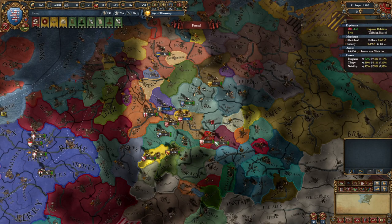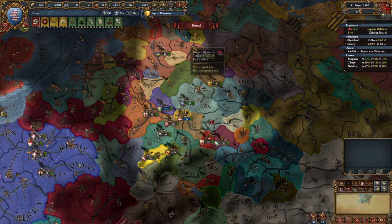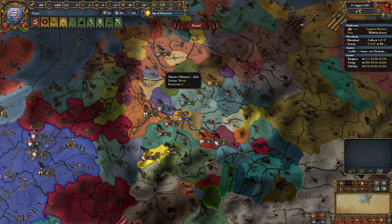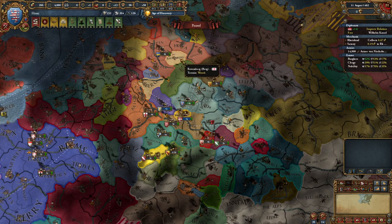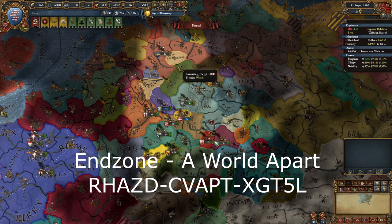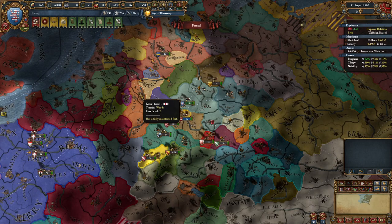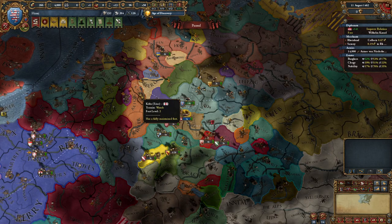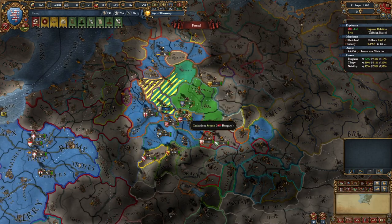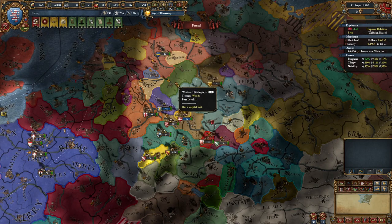Welcome back everybody. Some things have certainly changed. I've fed Trier a little bit and Munster quite a bit more. I was going to vassalize Berg; however, Munster, because I gave them these two provinces, would not take Ravensburg. So I'm going to have to hold off and go after Berg later. That is why I have not taken Cologne back — in order to get this province it has to border my provinces, meaning it has to border me or one of my vassals. Since I don't have Berg, it didn't quite make it there.